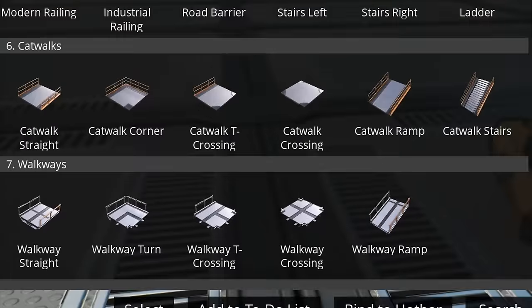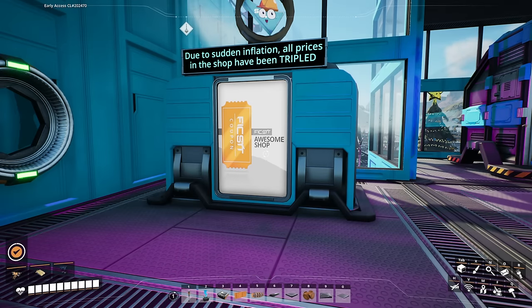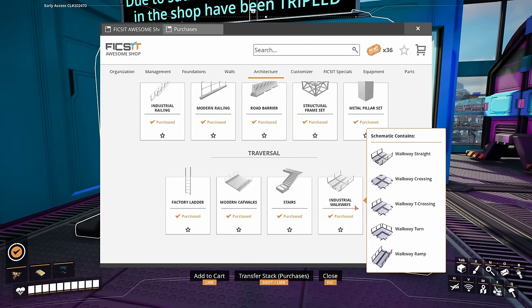Now there are two flavors of catwalks. One is called the catwalk and the other one is titled the walkway, and they can be purchased from the awesome shop under the architecture tab for five coupons each.